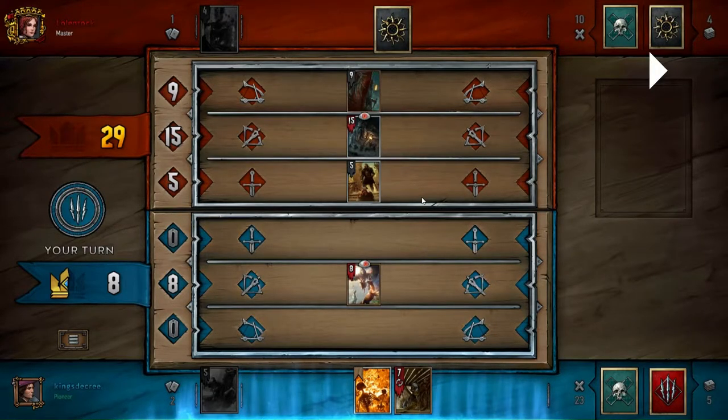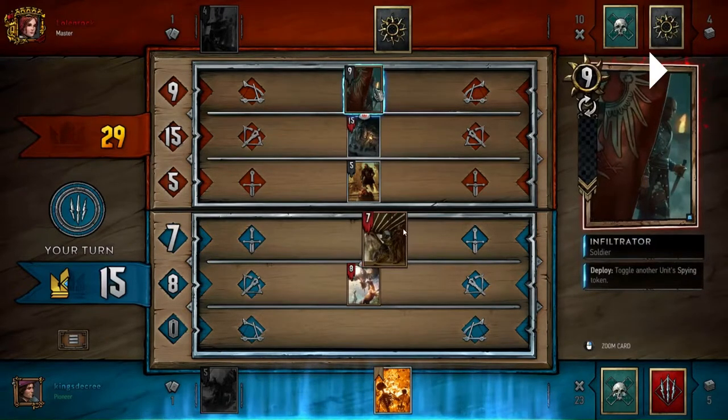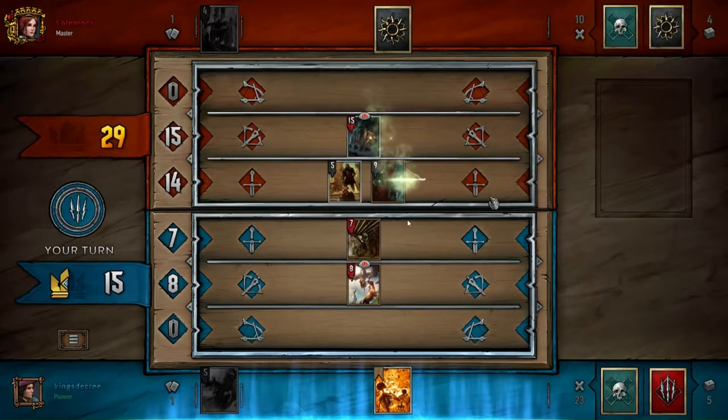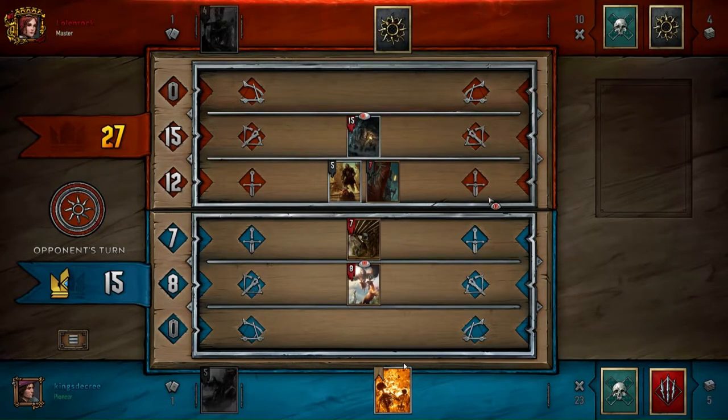Thinking through that process — you play Drowner first. To reiterate why: Scorch is always going to hit at least the fifteen-strength guy. On the off chance there's T'bor at 25 strength, you'd hit ten more. But Drowner is as good as it's going to get at this very point in time. Scorch only gets better the longer you wait. So you play Drowner first.